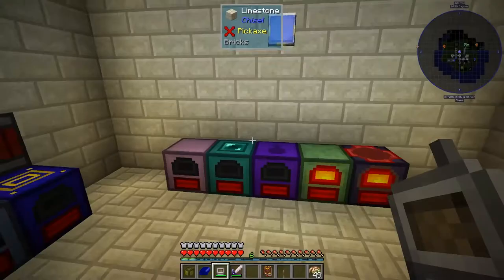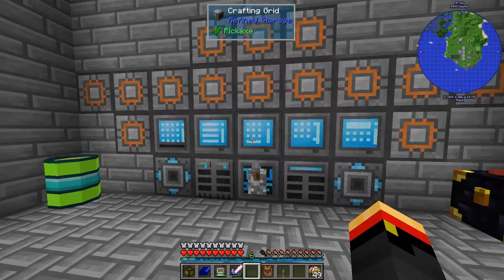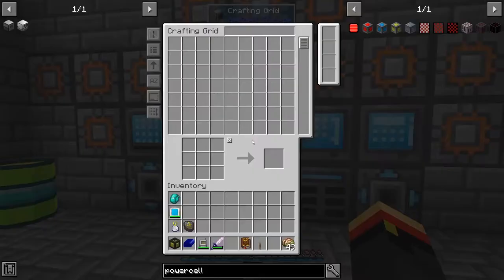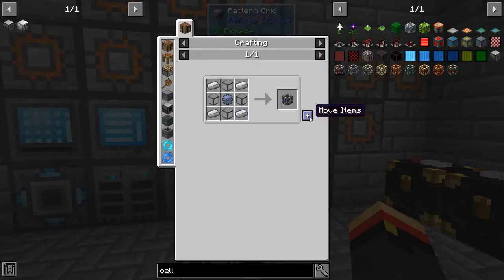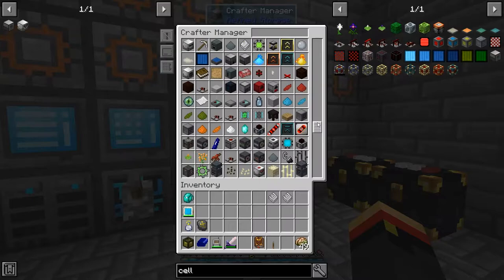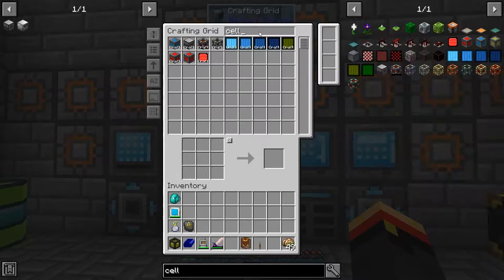Let's see if the thermal energy cells link up, because we can enchant them with holding and I think we can get 150 million RF for each one, so we won't need quite as many. Let's teach it how to make energy cells. I want one of these guys. You need to make energy cell frames. That should be enough to make an energy cell. I want to make two of those guys.